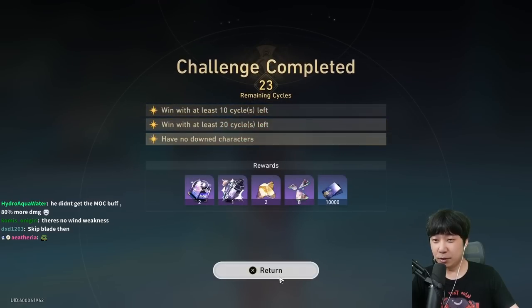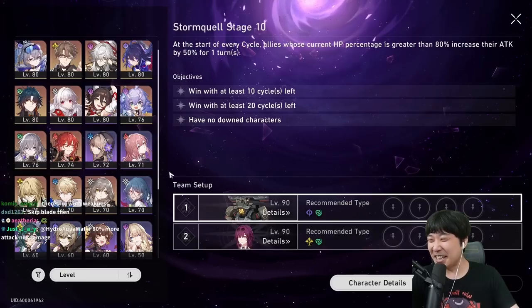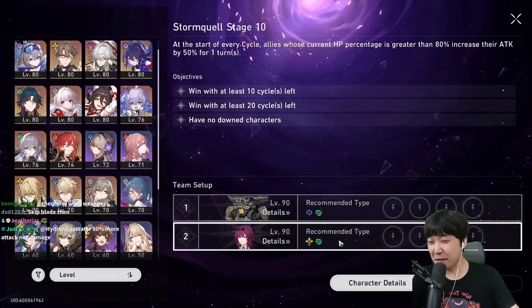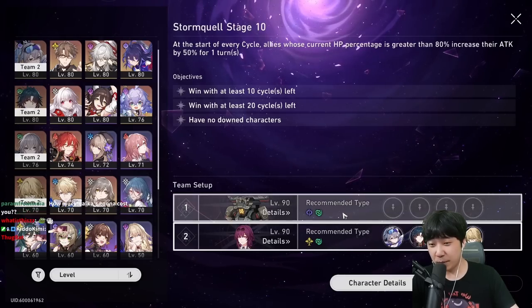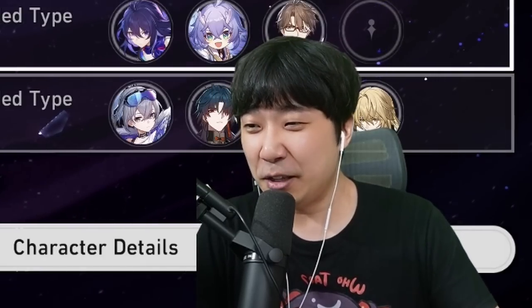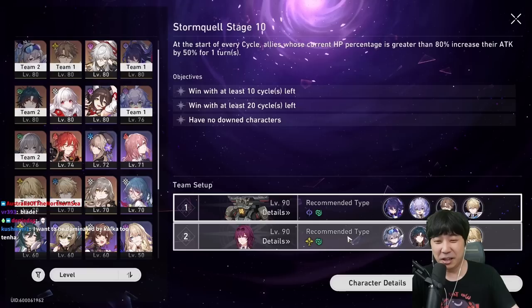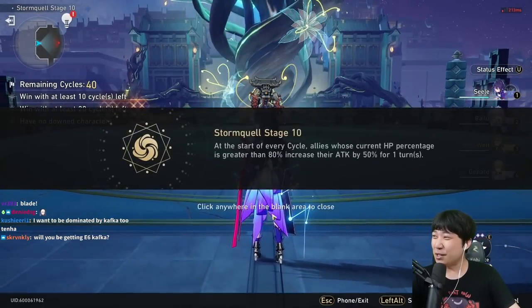They're all weak to wind — this is like Memory of Chaos made for Blade and Kafka. They're also weak to Imaginary. I keep making it sound like I'm thinking about team comp, but I end up playing the same comp every single time. Who cares, as long as my team survives we're gonna get full stars anyway.